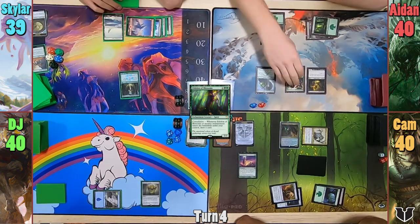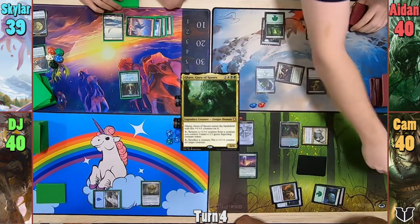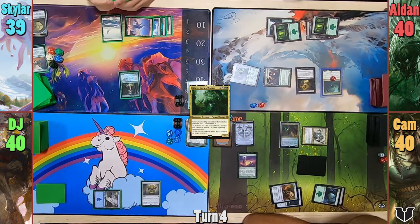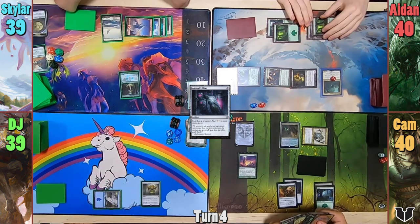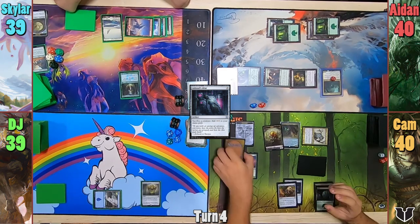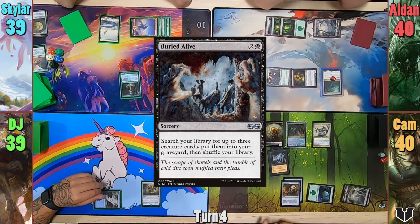Aiden taps two lands and the Sage for mana to cast Gave, who gets five +1/+1 counters when it comes in. He casts Ashnod's Altar and hits DJ for one with the Seer. On Cam's upkeep, he gains an Eldrazi token — represented with a Germ token. He plays a Swamp and casts Buried Alive to bin some creatures.